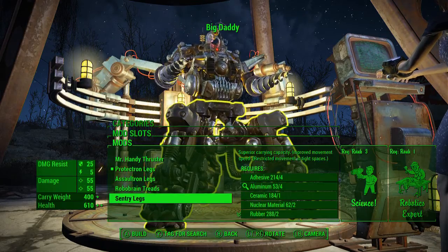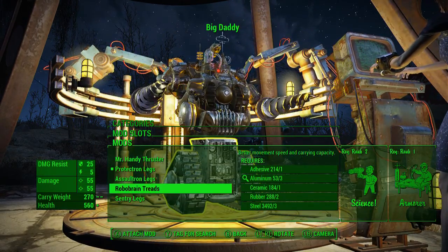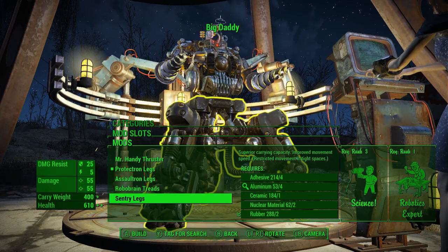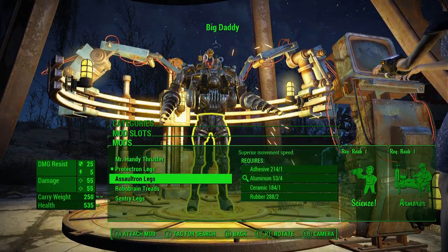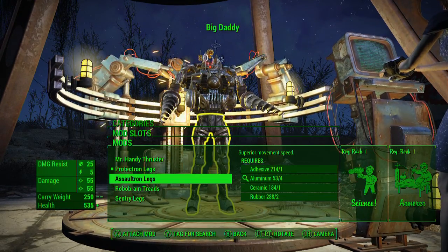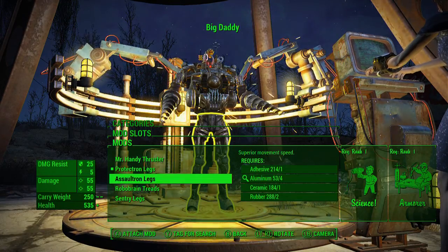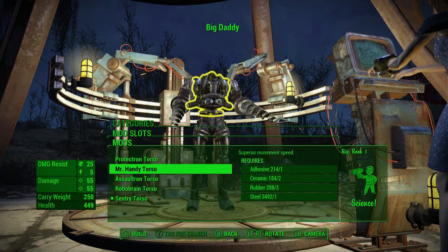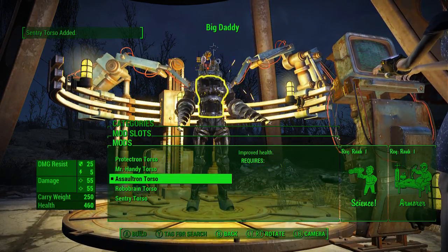As much as I want to give the Big Daddy one of these, I can't - it doesn't make any sense. Neither the assaultron or the protectron legs make any sense either. We might go with the robo - there's not a great way to make a Big Daddy. I think we're going with the sentry legs for the Big Daddy because the protectron legs look like garbage and the assaultron legs are like too small. If I pull up a picture of a Big Daddy - they're like normal human legs but it looks awkward. The assaultron legs on there make the torso look awkward. This is more like a Big Sister than a Big Daddy.